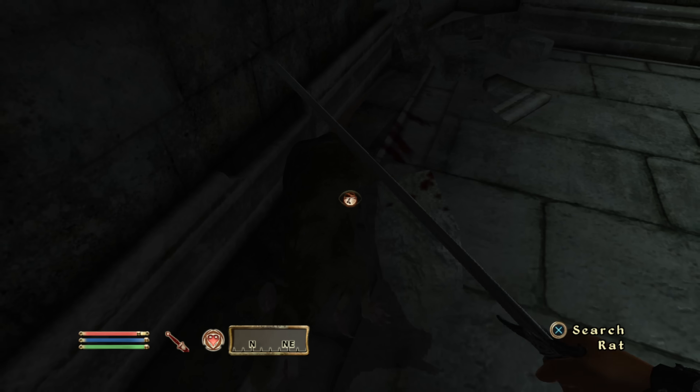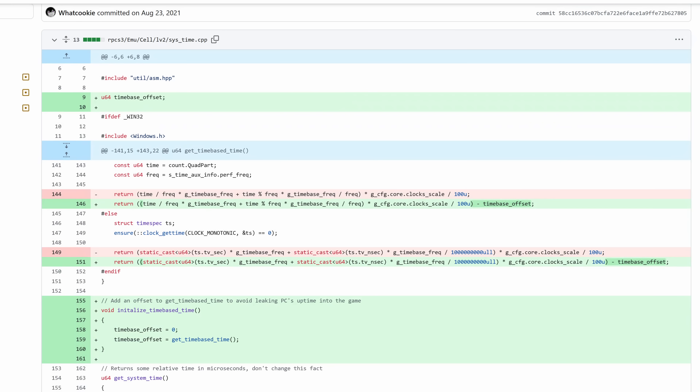To fix this issue in RPCS3, we only needed to do this: take the time at boot, and subtract that time from the current time. This way, if your PC has high uptime, it won't leak into the game — unless you go ahead and leave RPCS3 open for two weeks, I guess.